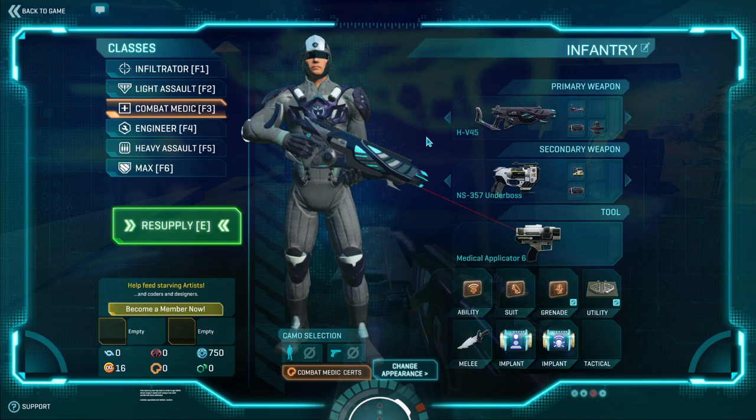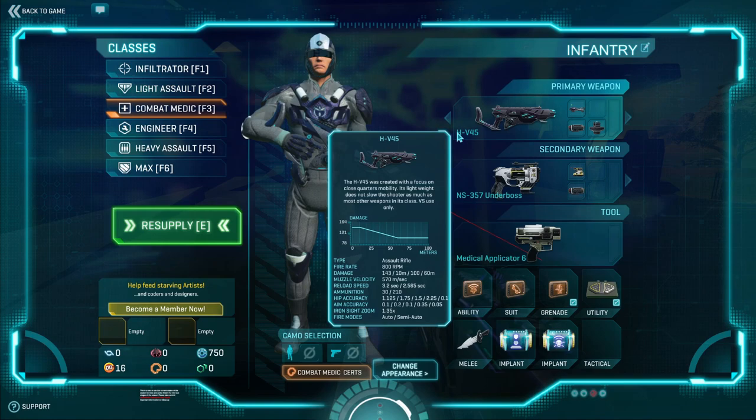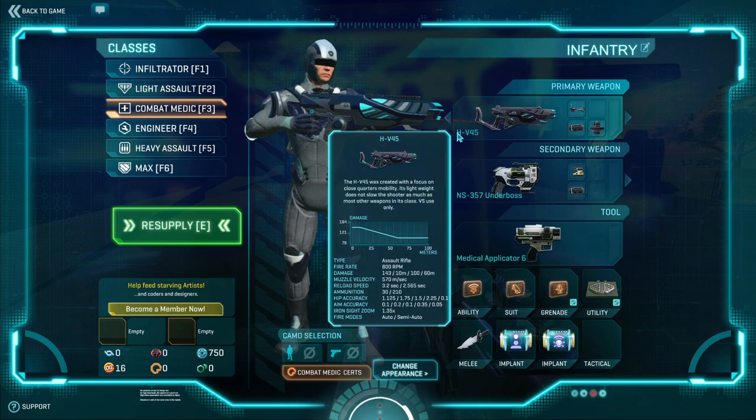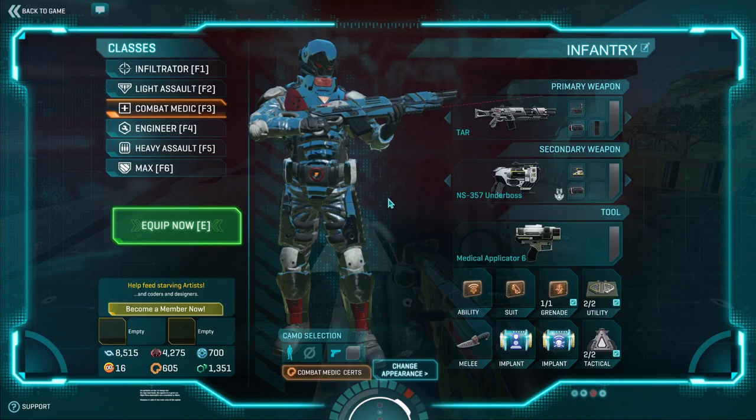For the VS, there are two weapons I recommend: the HV-45 and the Terminus. They're both very good at close quarters with really good time-to-kills. The HV-45 has a better fire rate overall and is very accurate in hipfire, so when you swap from your medic gun to your primary you can instantly start hipfiring for headshots — you really don't need to aim down sight. The Terminus is a little better for medium ranges, but the HV-45 is stellar at close combat.